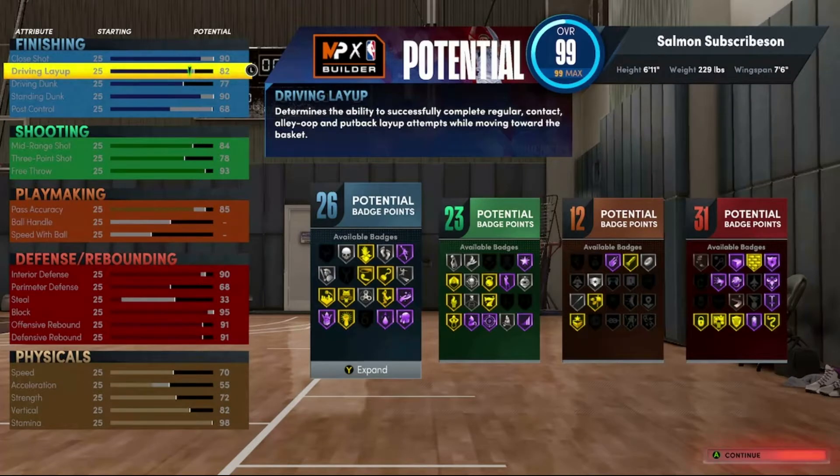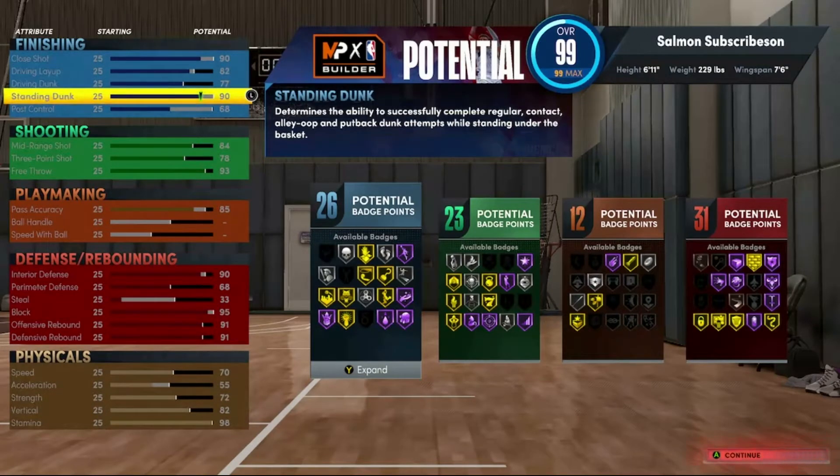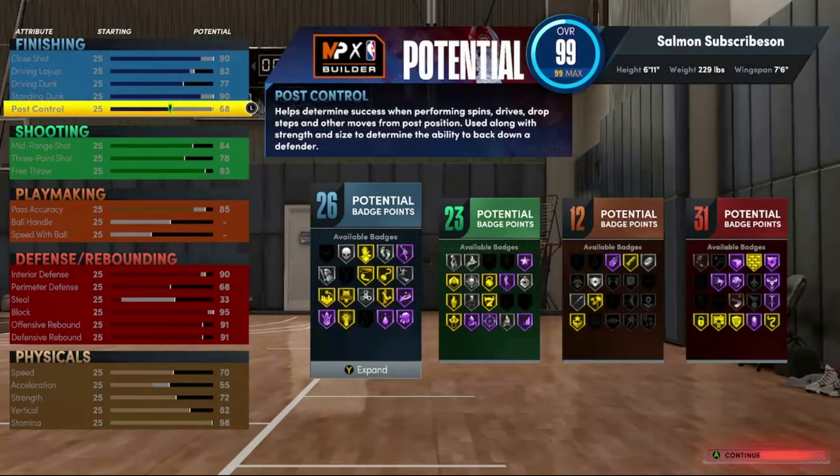With 26 finishing badges you're going to be able to put on a lot of big man stuff, but you're also going to be able to put on maybe fearless finisher. You get gold posterizer — you could basically do everything you want in the paint with this guy. Standing dunk is 90, that's excellent. Post control you want to put at 68 because if you lower it you're going to lose that silver back down punisher.